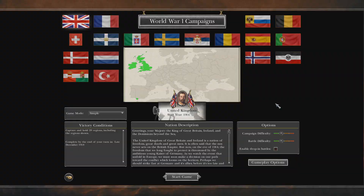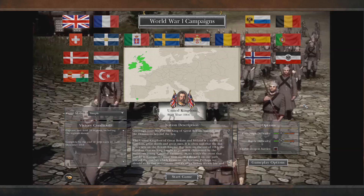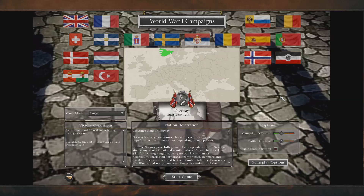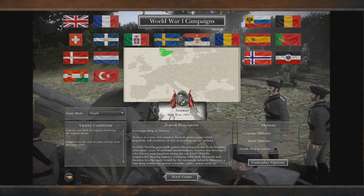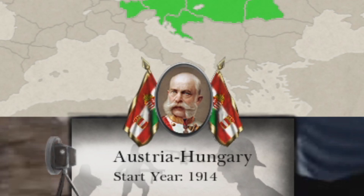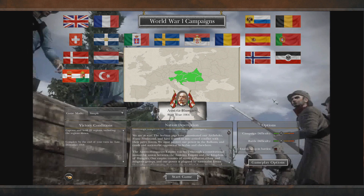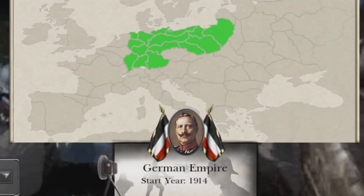Let's get into it. We can pick from many of the cool nations that partook in the terrible event that was the Great War. I don't know why they call it the Great War — it wasn't that great, just gonna be real with you. Now we could play as one of the major factions, for example Norway. Norway played a huge part in the first World War — they did this, and this too. Or maybe everyone's favorite shipping empire, Austria-Hungary.